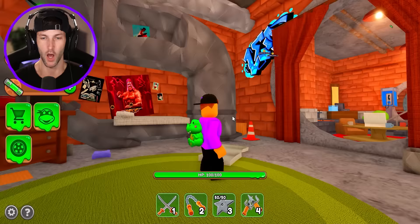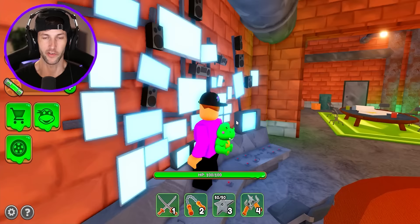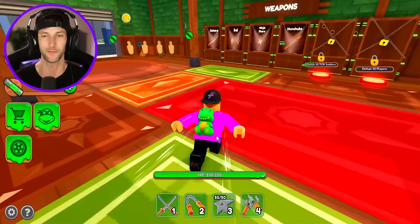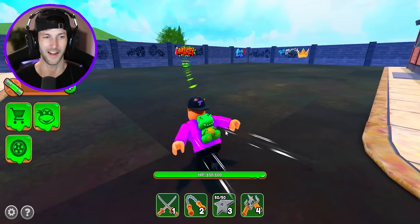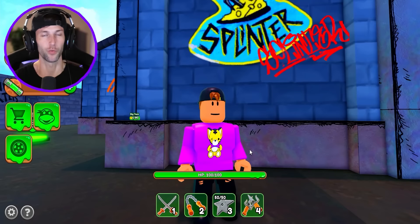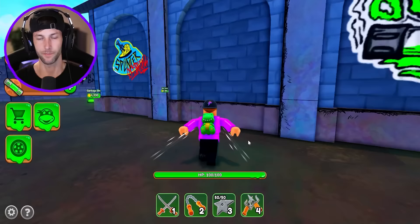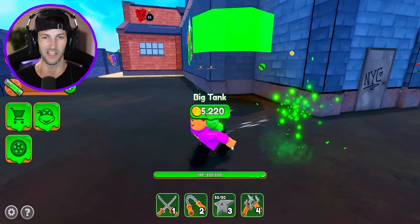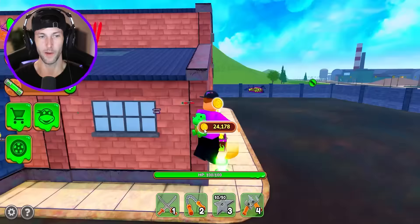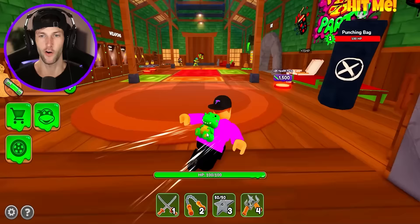Teenage Mutant Ninja Turtles! Where to next? Let's hit the question mark. We got an easy $100,000 to add to our bank. We need to build a side building. Look at that — Splinter, with the cheese and the weapon stuck in the cheese. Because we don't like Splinter — he's evil and he's a sewer rat. So that's why we're sticking the weapon into his cheese. What is this thing we just built? A big ooze container? Are we going to farm ooze? I kind of want to farm ooze because I want to buy some of these morphs.